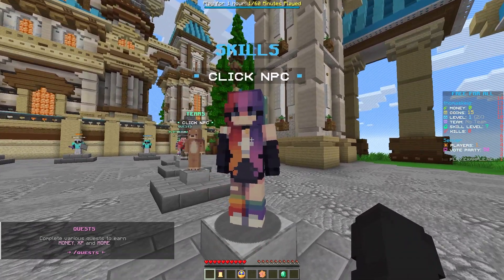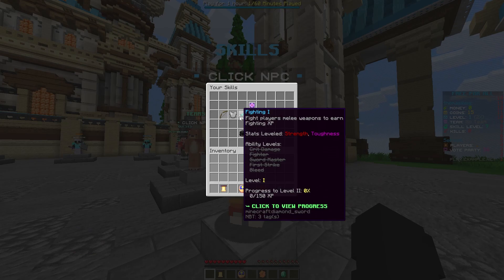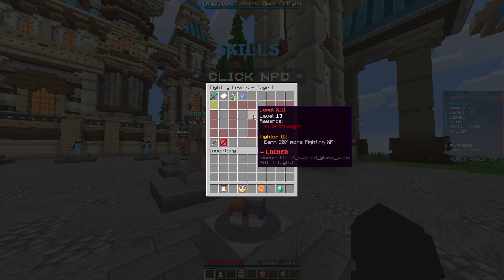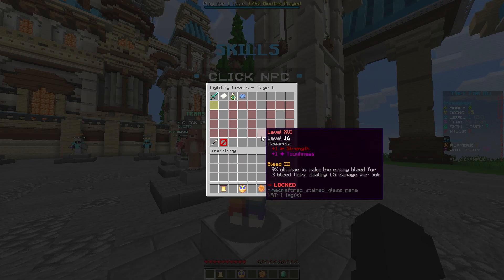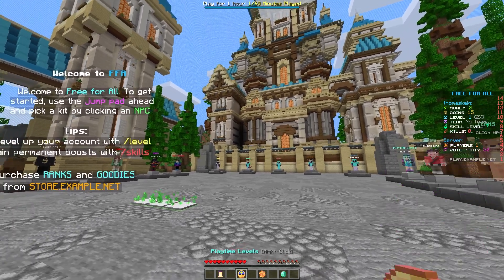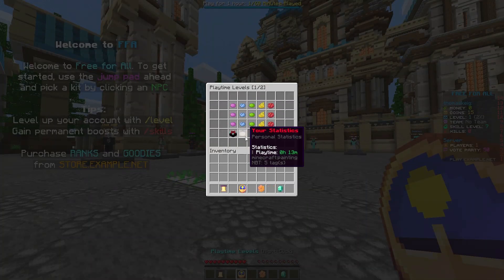The skills system is one of my favorite features — it allows you to get better and more overpowered over time. For example, by fighting players you get XP, you can level these up, and deal more damage on the first hit along with other slight stat increases. The items in your inventory are just shortcuts to skills, playtime levels, quests, and the coin shop, so players don't have to run to the NPC or type commands themselves.